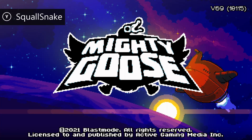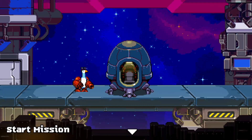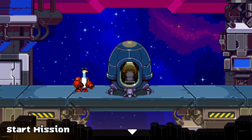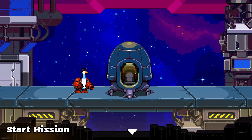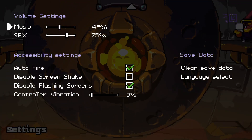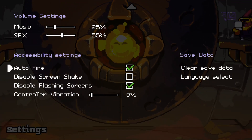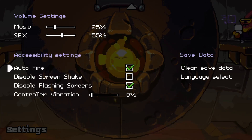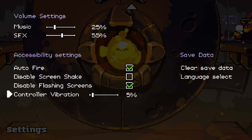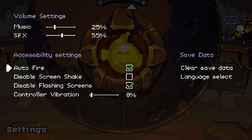Hey everyone, this is Squall Snake from mygamer.com and today I am playing Mighty Goose on Xbox One. I played level one before jumping into the stream. This is how you start the game — this is the armory where you can upgrade stuff. I'm going to turn the music down for the stream so you can hear me better. I have auto fire on, which has been a godsend, and I turned down the vibration to save some controller battery juice.